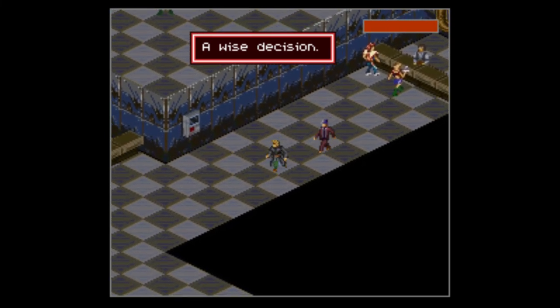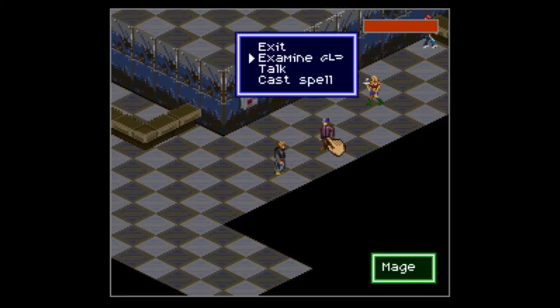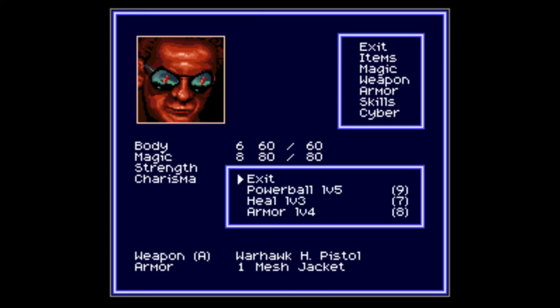"Wise decision." He's called the Mage — but his actual name is Spatter, from the data. There's probably a question somewhere that gives him his name, but it's not obviously displayed. Anyway, he's got six body, eight magic, four strength, and one charisma. He has a Warhawk pistol and a mesh jacket. His magic includes powerball, heal, and armor — armor is actually pretty good, giving you several points of damage reduction depending on the level.